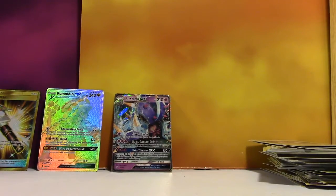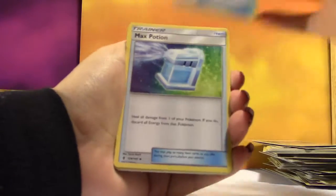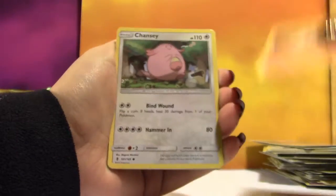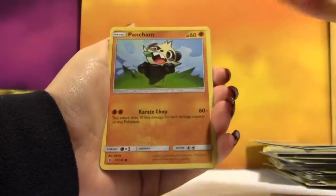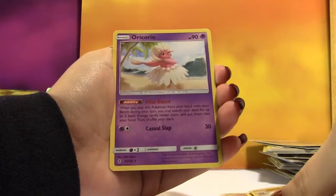Still not a Tapu Lele. Starting off with a Lightning Energy, an Energy Recycler, a Max Potion, Clefable, a Litten, Machop, Chansey, Snowrunt, Pancham, a Reverse Gliscor, and another Oricorio — this one's dancing in a skirt.